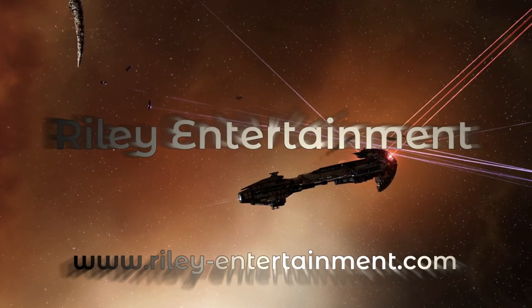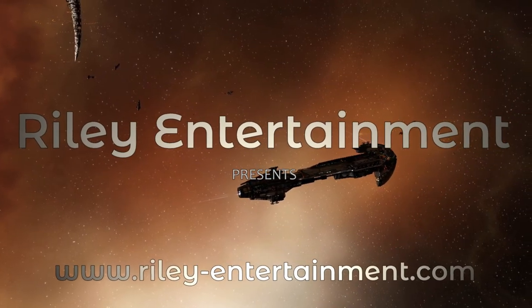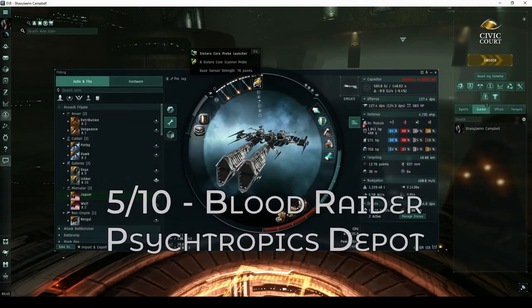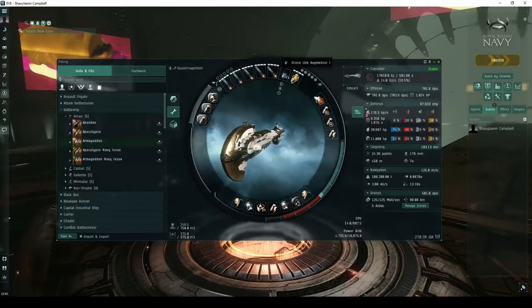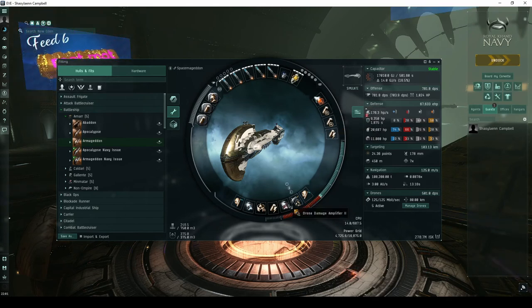Welcome, pilots! This video is part of my guide detailing every high-security combat site. While I've been flying a Jaguar for most of the Blood Raider videos, it's simply not a viable ship for this site. For the Blood Raider Psychotropics Depot, you'll likely want to use a battleship or heavy assault cruiser with a strong focus on EM and thermal resists.